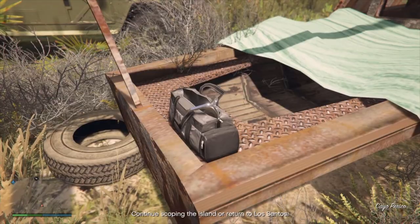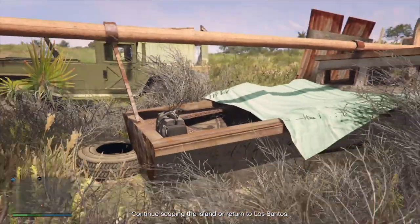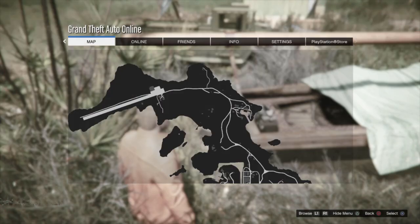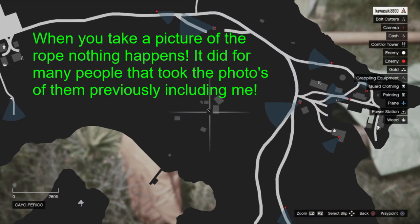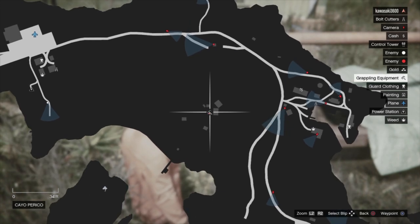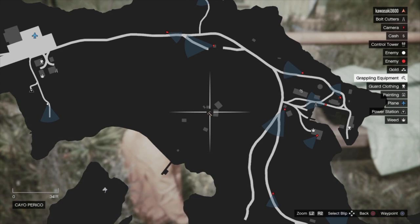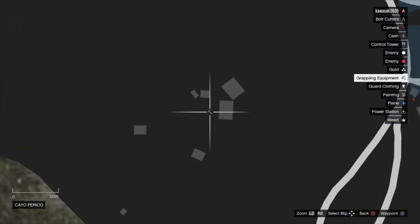Something I want to mention with the grappling hooks: the ropes do not count anymore like they did the first time you did this. Right here on this little boat, which is actually right by the dock where that dead whale spawns, you'll see one found on the corner. You're only looking for duffel bags now — do not go after the ropes anymore, they don't matter. I saw a lot of people taking pictures of them in videos and they seemed to work before, but now they don't.